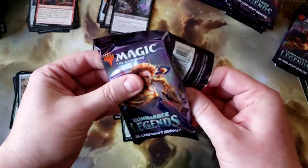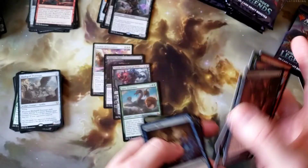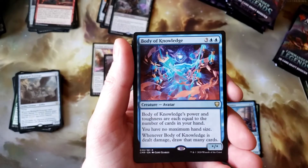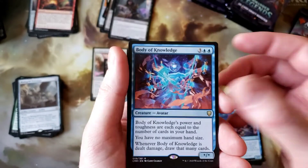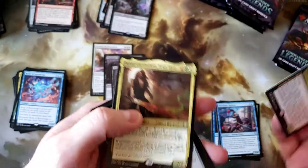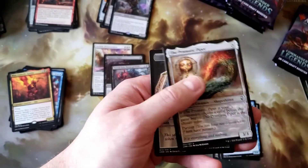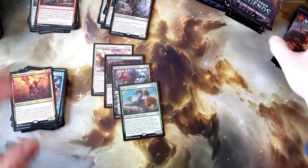Pack number 22 of the first box. Supreme Will, Hunter's Insight, Merchant Raiders, Body of Knowledge — I do think that's a cool card, obviously not sought after but really neat. Blim, Comedic Genius. And good old Jared Carthalion — looks straight out of a romance novel. Howling Golem and Prismatic Piper. From my understanding the Prismatic Pipers show up every six packs so that during draft you always have one available.